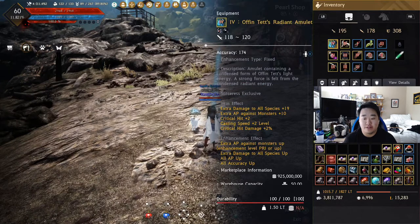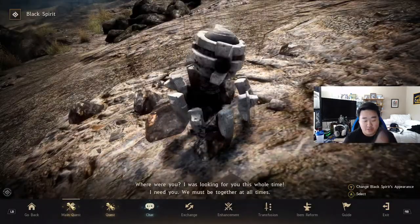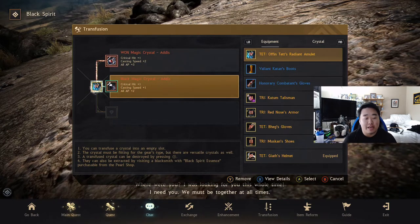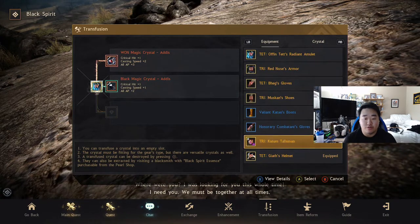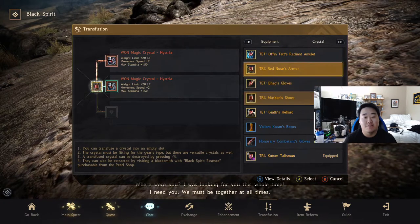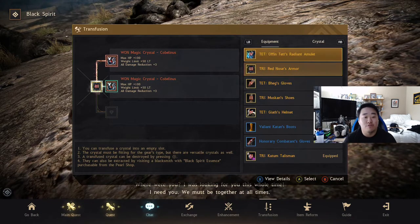We also picked up Gaia's Helmet, Red Nose's Armor, and Muskin's Shoes. This increased my attack by 10 and we needed a better amulet anyway if we choose Succession. For the Offin Tets Radiant Amulet, gems are: Critical +1, Casting +2, Critical +1, Casting +1, and All AP +5. Gaia's Helmet has +150 max HP, +10 HP recovery, and +24 evasion. Muskin's Shoes have +40 weight limit, +4 movement speed, and +300 max stamina. Red Nose's Armor has +200 HP, +100 weight limit, and +6 all damage reduction.